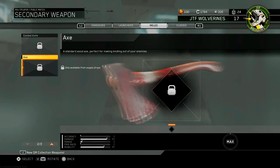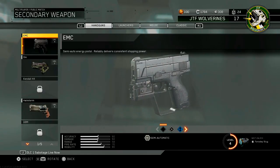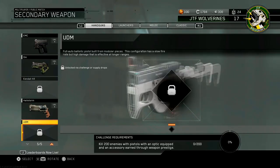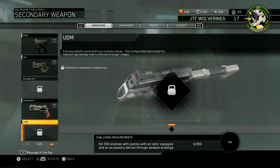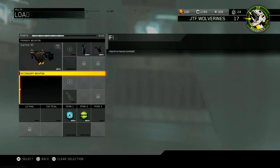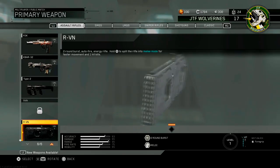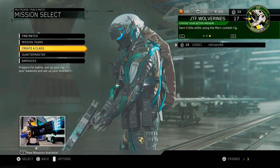The axe I believe has no challenge — just a supply drop for that one. So really, two out of the three new weapons you're not spending any money for if you don't want to, depending on supply drops. And if you're not a season pass holder, there's probably a challenge you can do to get the RVN. But let's try and get the axe and the pistol.